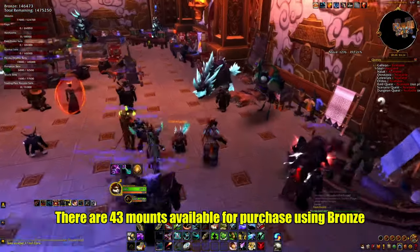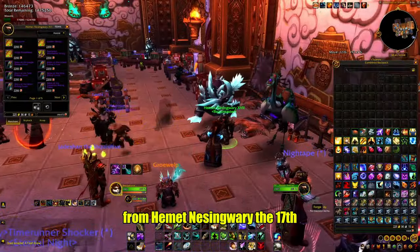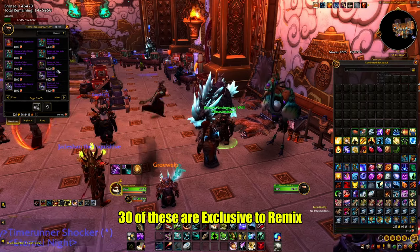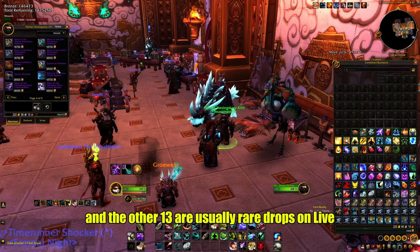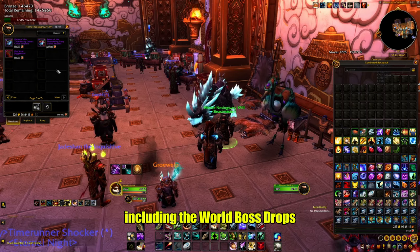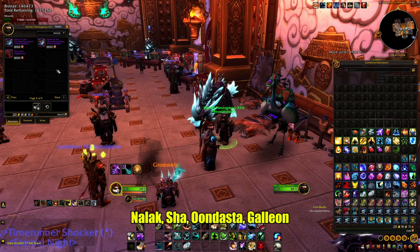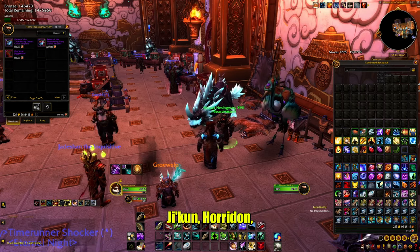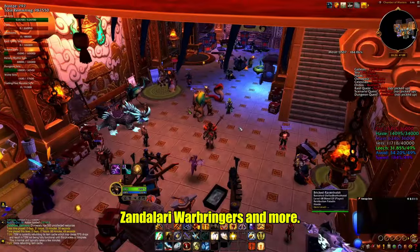There are 43 mounts available for purchase using bronze from Hemant Nessingwari the 17th. 30 of these are exclusive to Remix, and the other 13 are usually rare drops on live, including the world boss drops Nalak, Sha, Undaster, Galeon, and other rare drops including Jakun, Horedon, Zandalari Warbringers, and more.